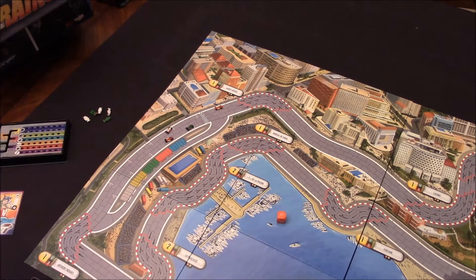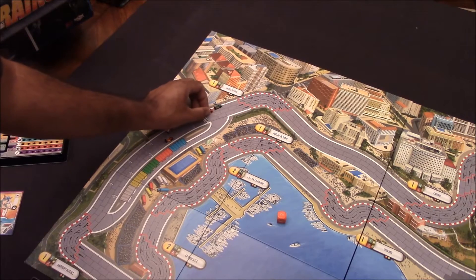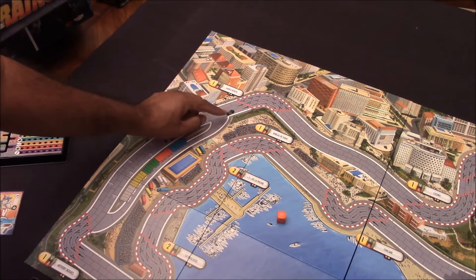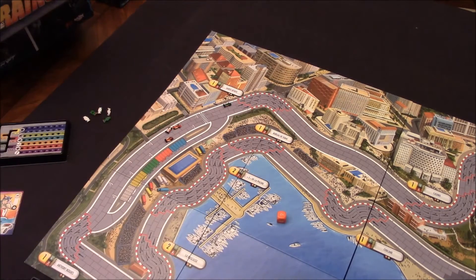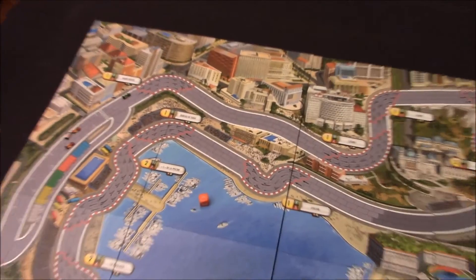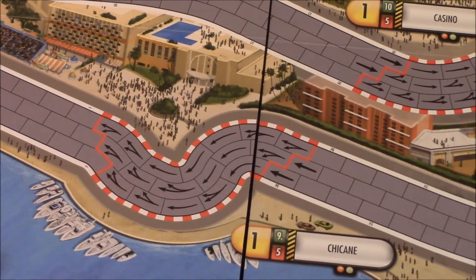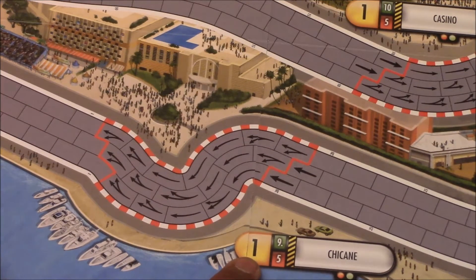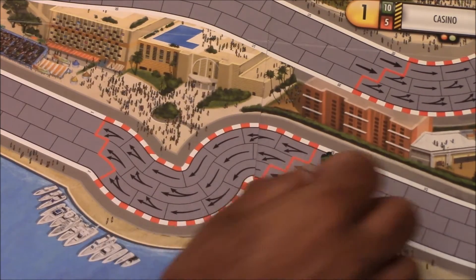When it comes to moving your car on the track, you have to follow certain rules. You cannot go through another car and you cannot zigzag on the track — you can overtake and change lanes, but never zigzag. The exception is in the turns. In a turn, the number in yellow means how many times you must stop in that turn, and you have to follow the arrows.